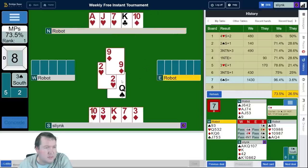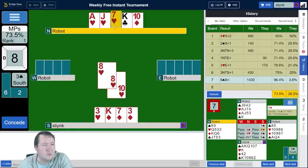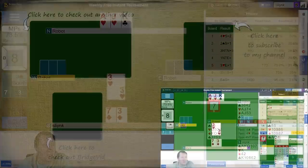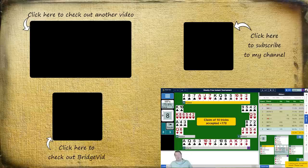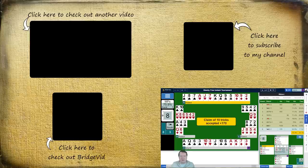I guess I can just ditch a diamond and double finesse the hearts. In there — and we got the rest. 92%, solid finish. We finished with 75.9%. Good weekly free tournament there. Hope you all enjoyed it — thanks for watching and we'll see you next time.